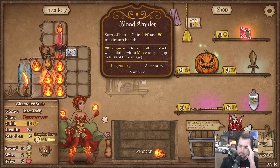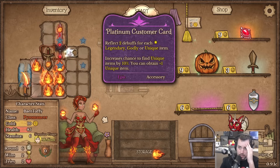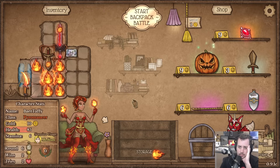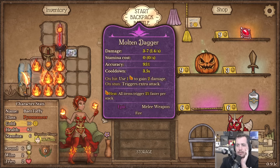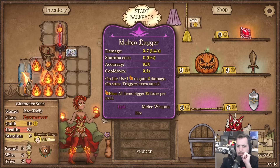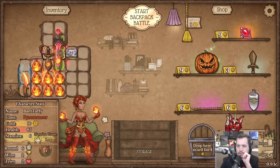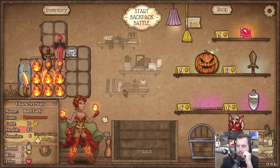There's a legendary blood amulet as well - should be a pretty easy way to get the platinum card activated by something. Got another Flame in the inventory, nice. All items trigger 2% faster per stack of heat. That seems pretty good. So I think if I do this it's also going to benefit us from that thing right - I imagine it will.